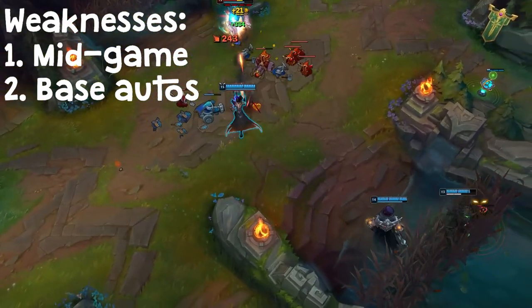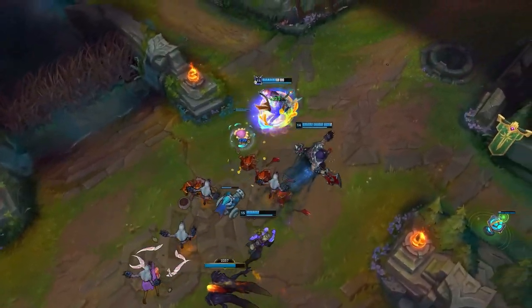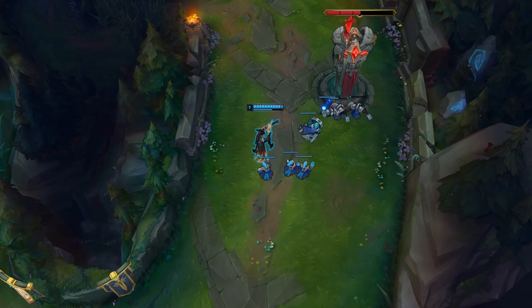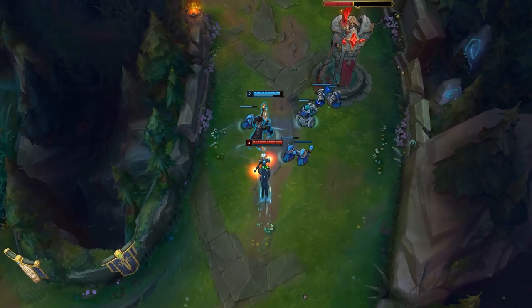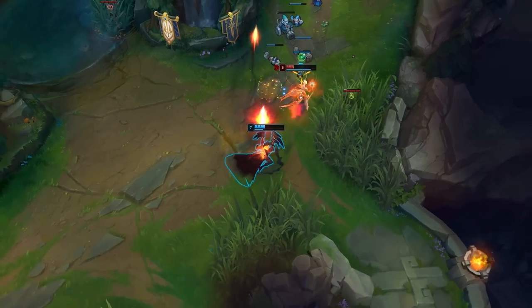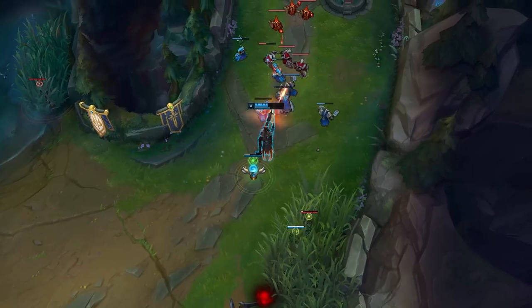Lucian's second weakness is his base autos. Most of his damage comes from his abilities — but this also includes his passive double autos. This is why you really can't play him like a traditional AD carry, because his base autos don't do a lot and his range is relatively short. He is most effectively piloted as a caster who weaves in and out of fights with his combos. Obviously his autos do damage and crit, so if you're safe and in range use them, but keep looking to weave your combos in during a teamfight.